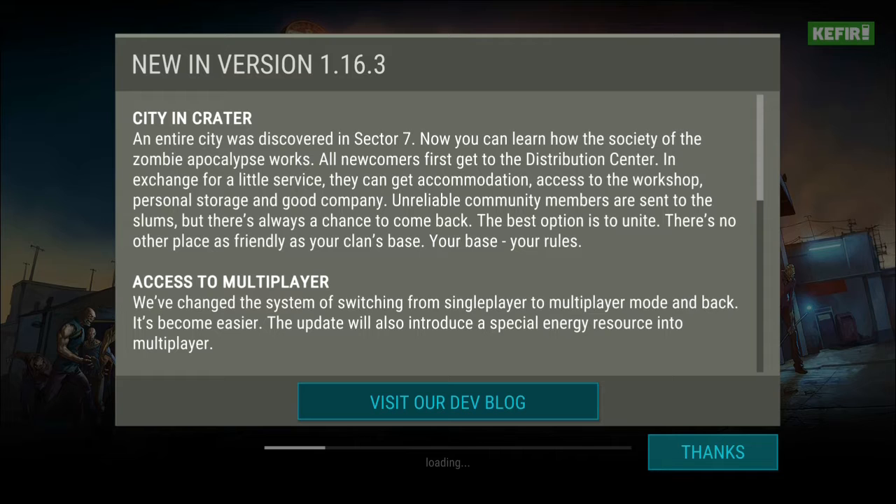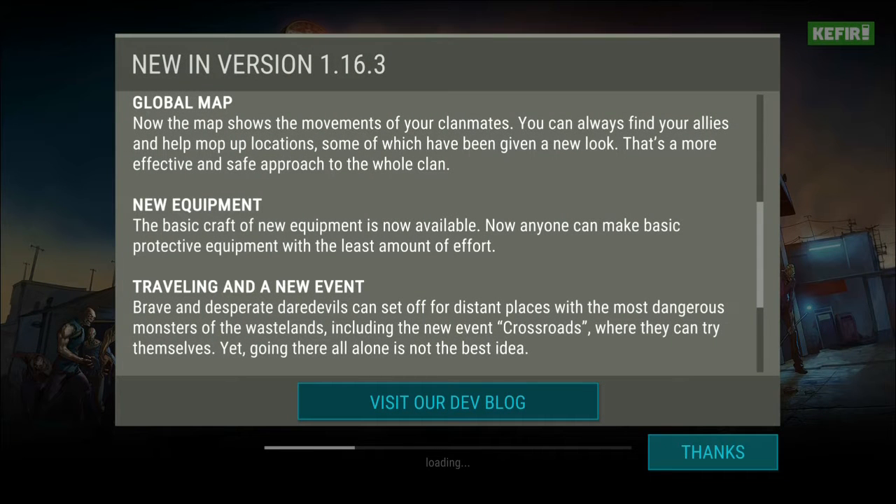They have changed the method of switching from single player to multiplayer mode and back - it's now easier than before. After that we can see there is a new icon on the global map which we can use to change our player scatter. Now the global map is also showing the movements of clan mates, so it is going to be something new and useful if you're in a busy clan.